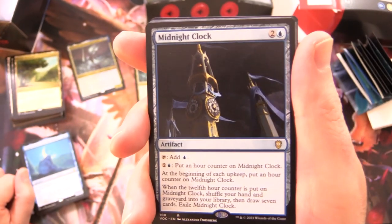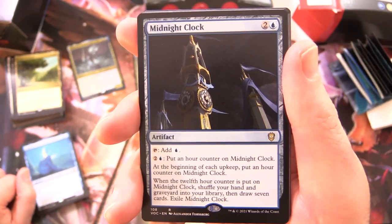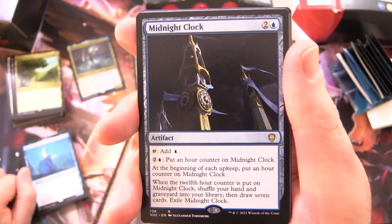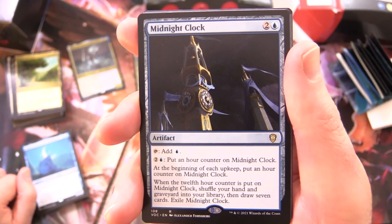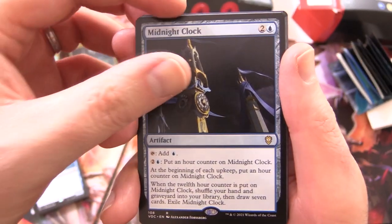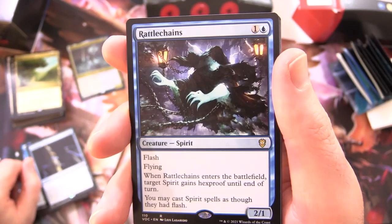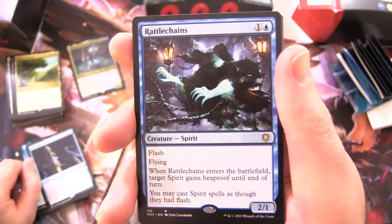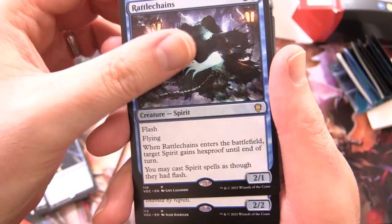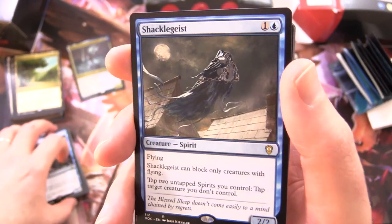Midnight Clock - Artifact for 3: tap to add blue; for 2 and a blue, put an hour counter on Midnight Clock; at the beginning of each upkeep, put an hour counter on it; when your 12th hour counter is put on Midnight Clock, shuffle your hand and graveyard into your library, then draw 7 cards, then exile Midnight Clock. Rattle Chains - Creature Spirit, 2/1 for 2, flash and flying: when it enters the battlefield, target spirit gains hexproof until end of turn; may cast Spirit spells as though they had flash - we saw that on one of the other cards.